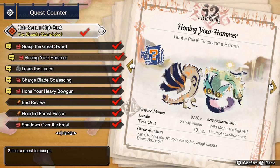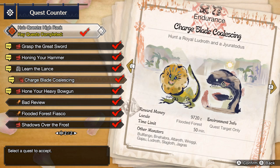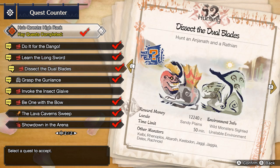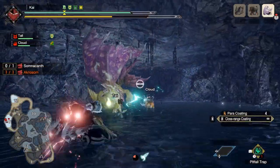When you reach the 5-star hub quests, you'll gain quests that unlock the third Switch Skill for the Greatsword, Hammer, Lance, Charge Blade and Heavy Bowgun. And then finally, for reaching the 6-star hub quests, you'll gain access to quests that unlock the third Switch Skill for the Longsword, Dual Blades, Gunlance, Insect Glaive and Bow.